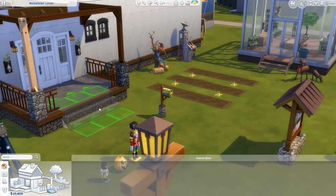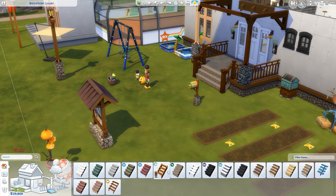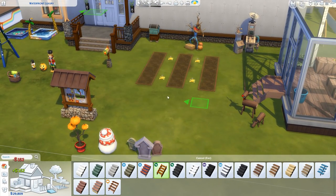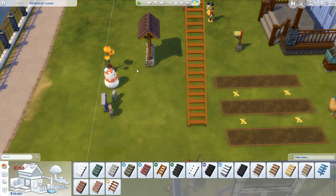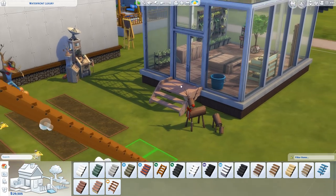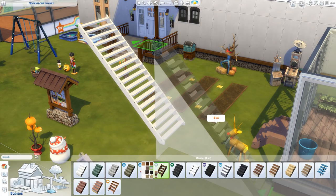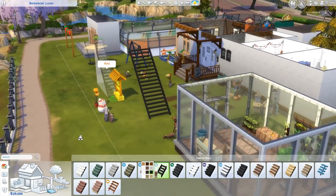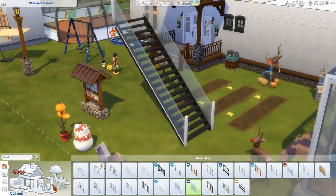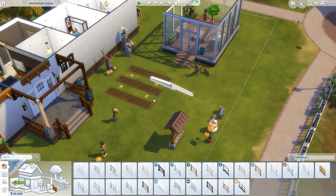We also have a couple of new stairs. We've got these stone ones - sort of stone steps with a bunch of different colors. And then we also have these modern stairs, which I really like. Very, very easy to use in a modern setting, or like I've used them here as a little entrance to the greenhouse. The good news is they have a very simple white color scheme, so they can go anywhere. Pairing these with a glass banister - beautiful. I really like those stairs, really nice.